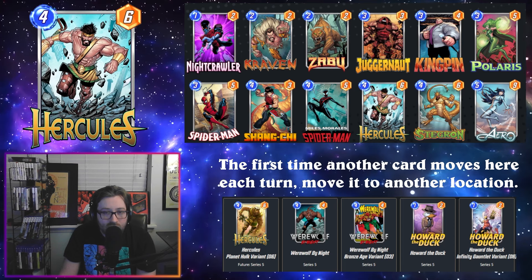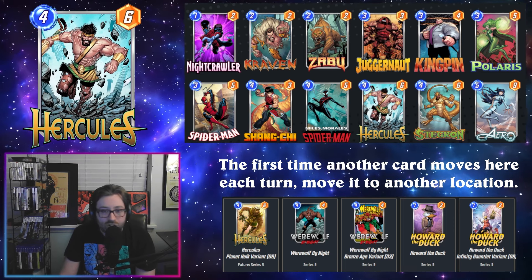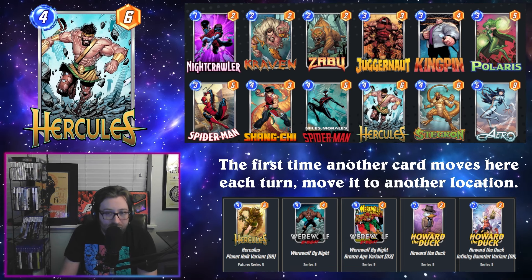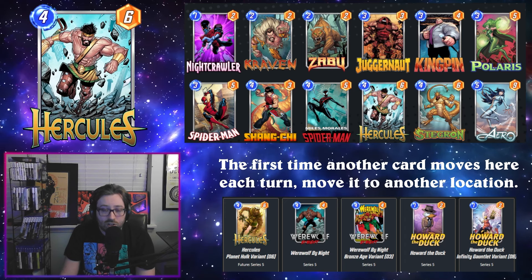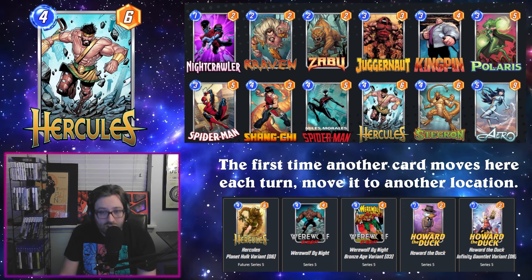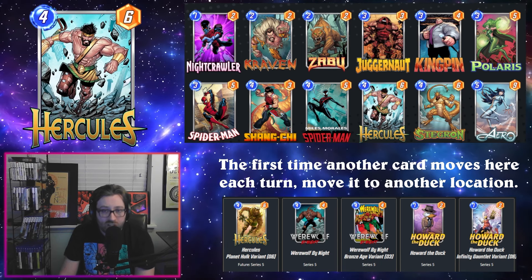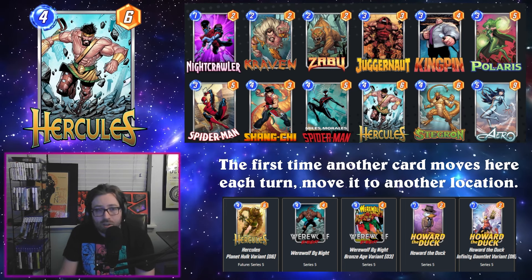That potentially buffs our Craven as well as moving the lower-power thing out of the Kingpin lane. Shang-Chi is pretty much required here as we need a way to deal with big threats. We're using Zabu to get some of these four-drops out earlier — like Shang-Chi, Hercules, Stegron, and sometimes Miles. We're just trying to move stuff all around the board, get some advantage with Craven and Kingpin, and then close out the game with big-statted cards or Shang-Chi to flip a lane. Silk is another card you could consider, but I opted for Juggernaut for more Kingpin synergy.